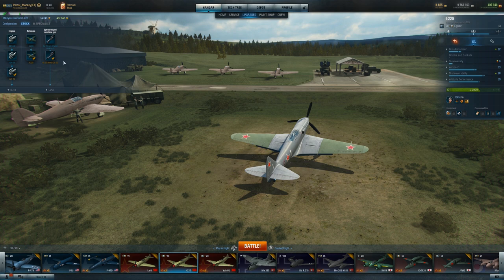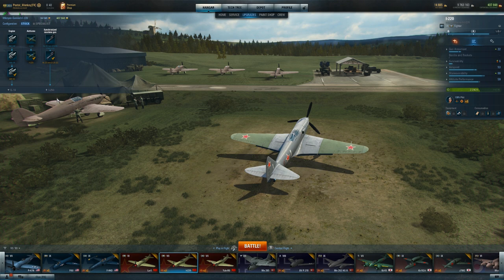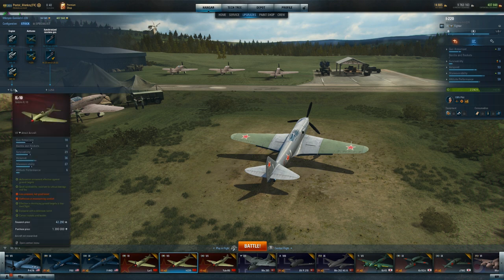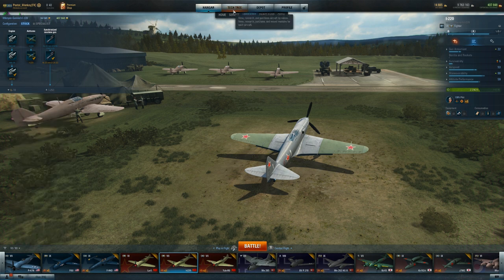So we've got it fully stocked up here. We're grinding our way. We're going to get the IL-10 first, because if I get the I-250, once I get that I'm going to want to move my crew from here into it and then I won't be able to get the IL-10. It's a typical way I attack the tech tree — I go for the plane that I know I can't automatically move a crew to from the plane I'm grinding.